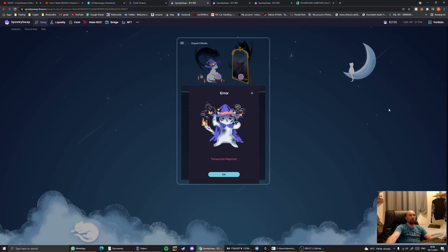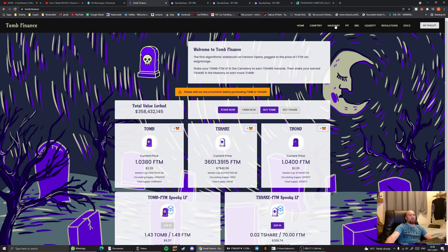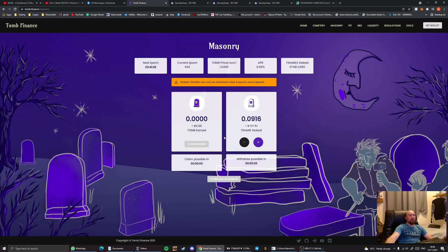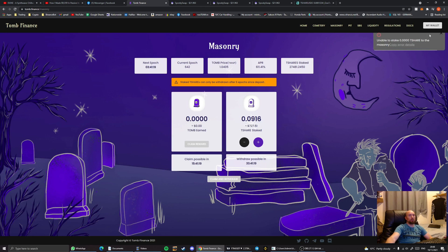Reject if you don't want the tokens right now. Once done, go back to Tomb Finance, this time go into 'stake now' or the masonry, hit the plus button, hit max, hit confirm. The field will show unable if your balance is zero, but yours will show the number of t-shares you just deposited after confirming in MetaMask.